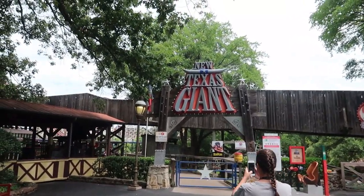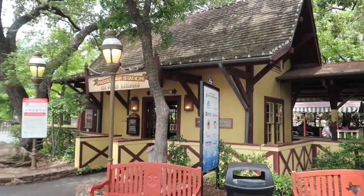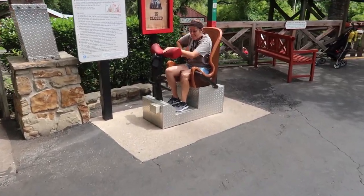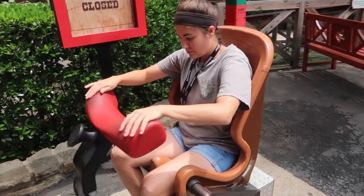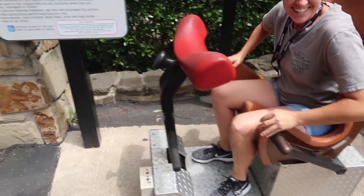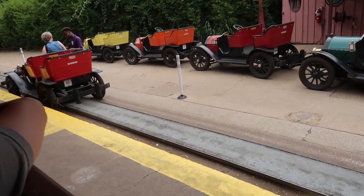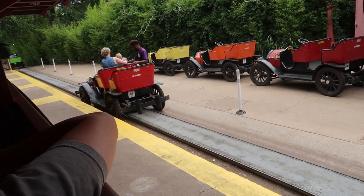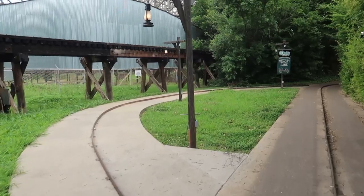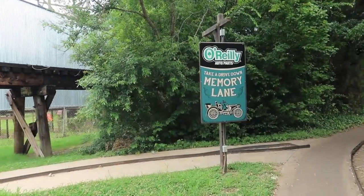This is the entrance to the New Texas Giant but it doesn't look like they're running it right now. Over here they have the Six Flags Railroad with a little steam train. We're doing the little antique cars — it's really fun, actually. It's similar to a speedway car except there's only one track and you're not racing. Texas Giant is still not running — taking a drive down memory lane.